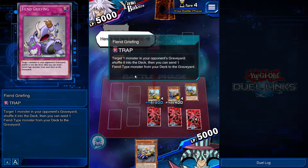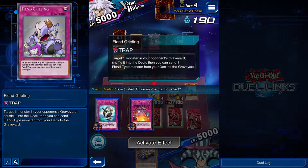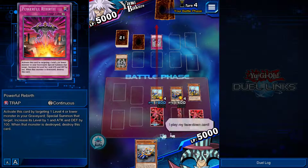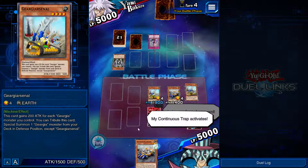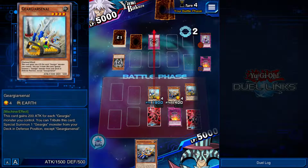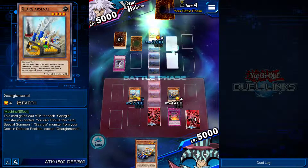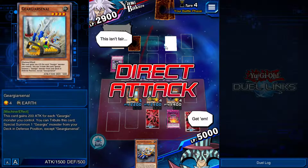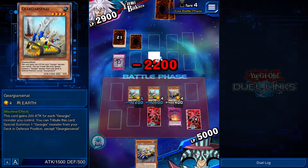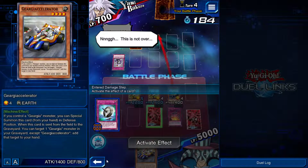Fiend Griefing — target one monster in your opponent's graveyard, shove it into the deck, then you can send one fiend from your deck to the graveyard. The Gear Gaia monsters work by coming from the defense position. It's not Wall of D, I don't think — could still be. No, it's not, he's not activating it. Do we win? We get our first W! Nice OTK!